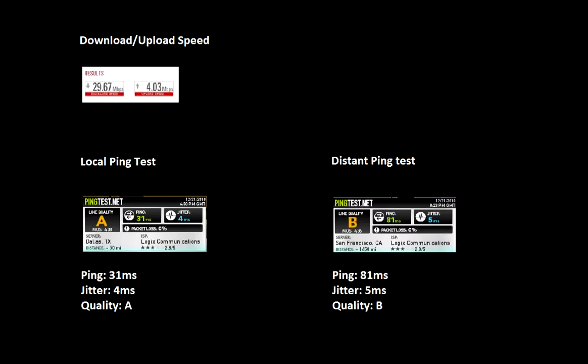Here you can see I have my download and upload speed — about 30 down and 4 up. I did a local ping test. I'm in Texas, so I pinged Dallas, and you can see I got a 31 millisecond ping with just a little bit of jitter, and my quality of service is A — most of the time it's A+. This is great and is what it normally looks like when you do a ping test locally. You can do these tests at pingtest.net or speedtest.net — I recommend both for checking your line speed and quality. When I ping Dallas, which is less than 50 miles from where I'm at, I got a really good ping — that's excellent.